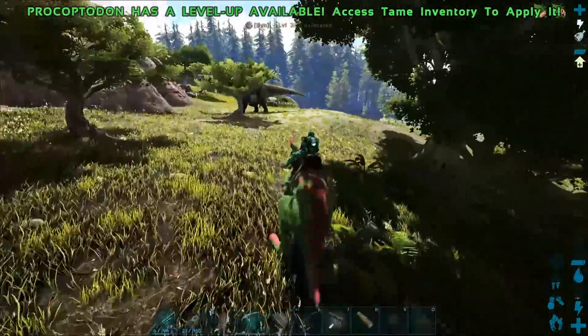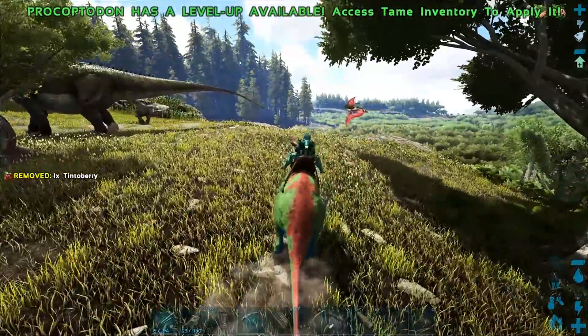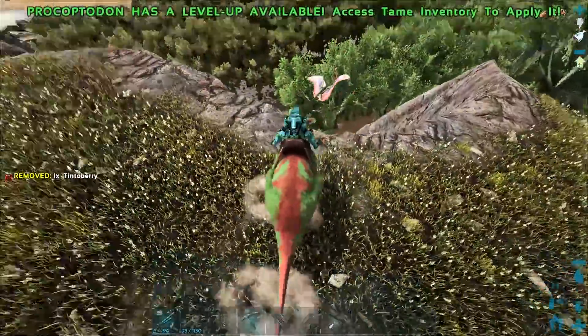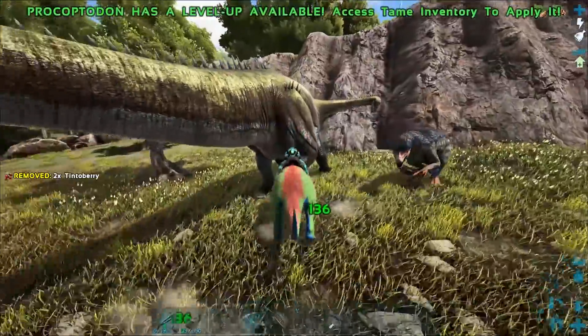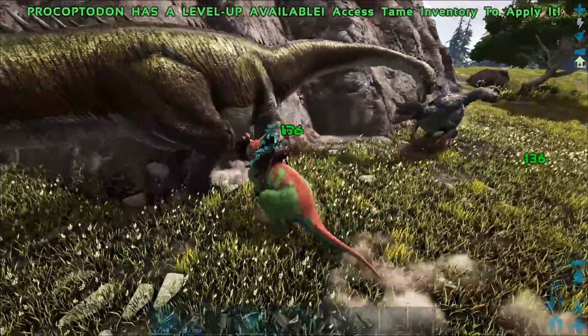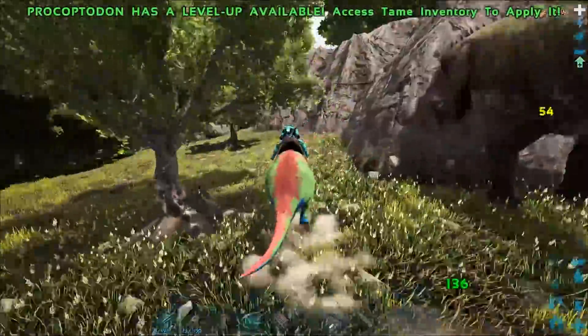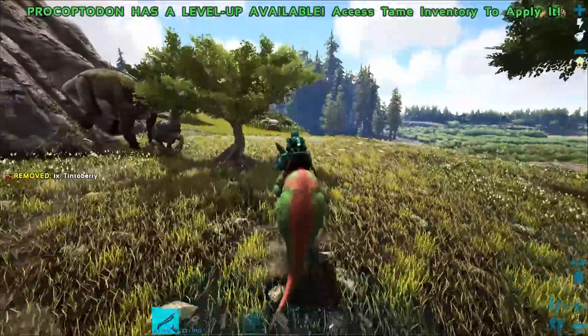Hey look, a Diplo. Can I knock back a Diplo? I wonder. Oh my god. That's a beautiful Tapejara landing. Yeah, we can knock back frickin' anything with this thing. Somebody was telling me in my comments that you can actually also knock back Gigas, which I think is just amazing.